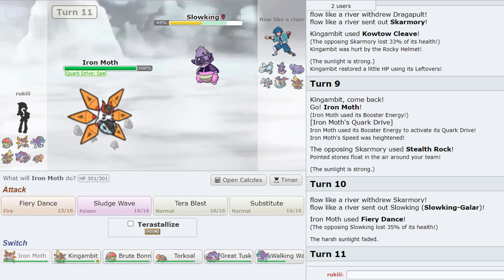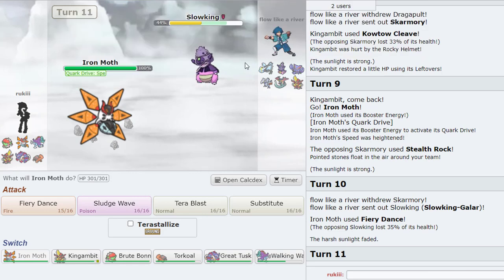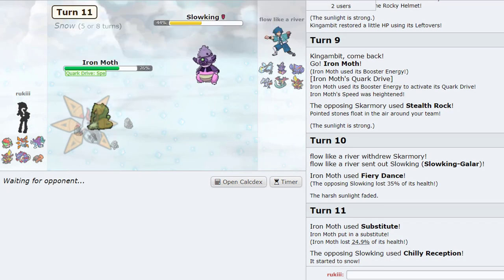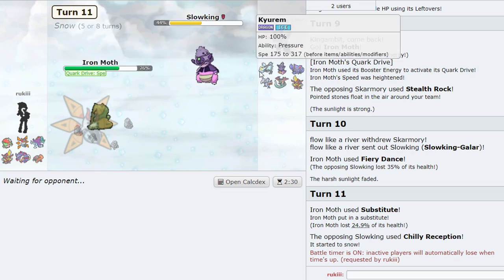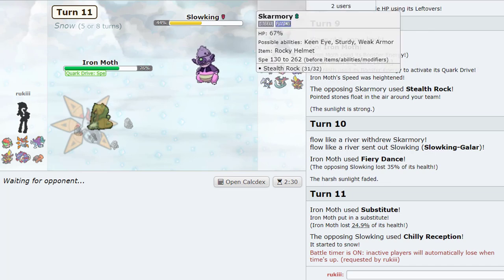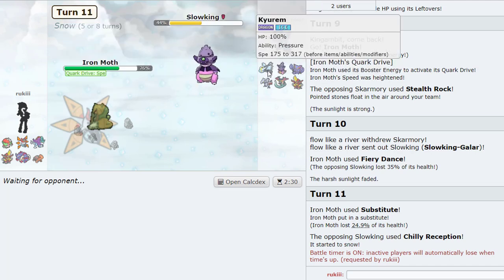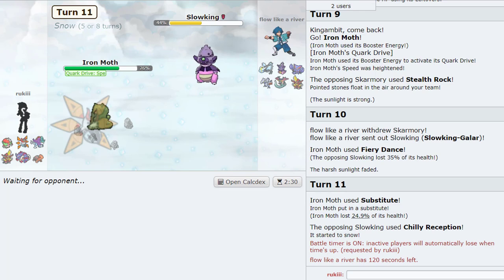If we Terra Ground, that is gonna be in range. It's so bad we didn't get a boost. I kind of want to sub here. Chilly Reception. Iron Moth behind his sub is pretty cool, because we Fiery Dance pretty much everything on his team. Skarm with Sturdy is broken. I really want to get a boost with this and get super lucky. Iron Moth is my Pokémon, you guys. Let's just pause until he makes a move.